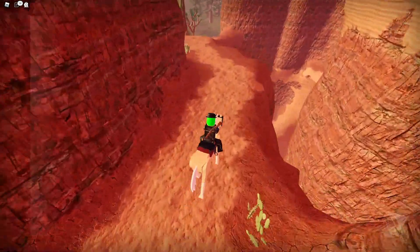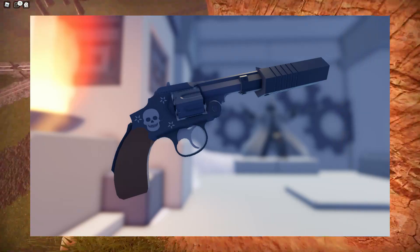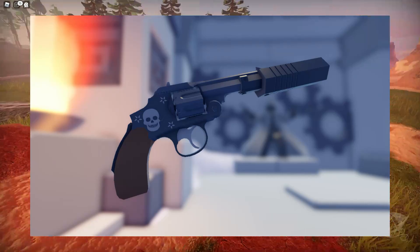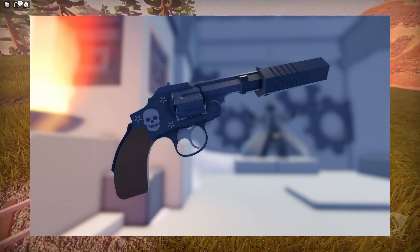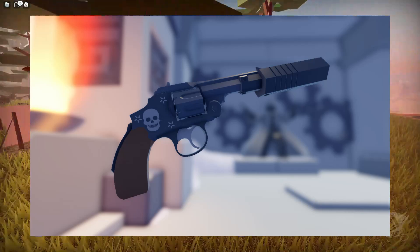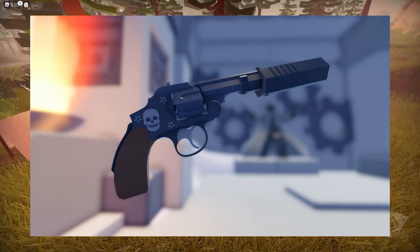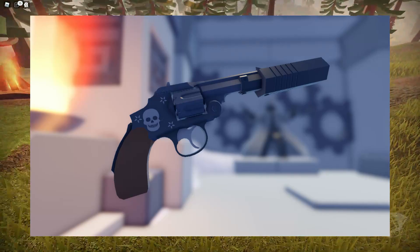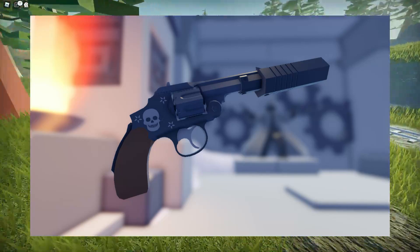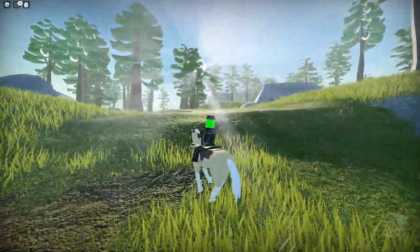Next we have a hammerless revolver for the Hitman game pass. So when you buy the Hitman game pass, or if you already have it, you'll get this hammerless revolver in the next update. It looks pretty cool — it's got some skull paintings on it and also has a suppressor. It gives a little more reward for buying the Hitman game pass.